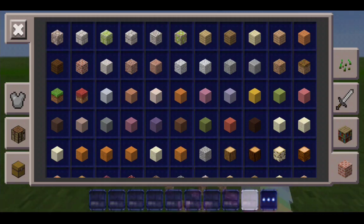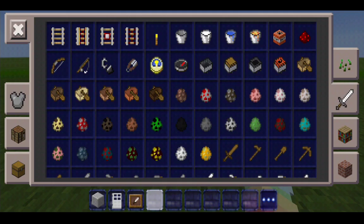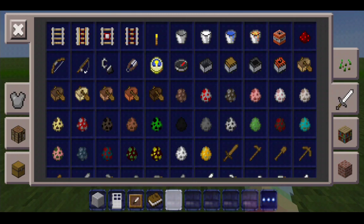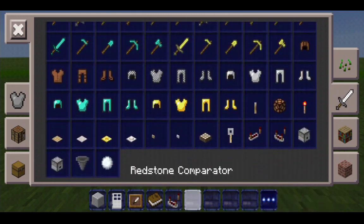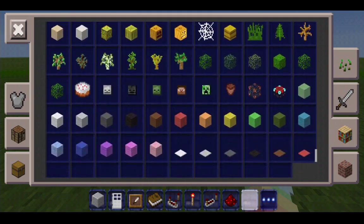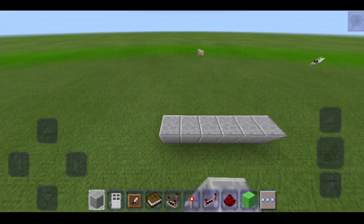So for the first hack, you're gonna need whatever block you like — I'm gonna grab some polished stone. You'll also need an iron door, an item frame, whatever item you want, a redstone comparator, a redstone torch, a redstone repeater, some redstone dust, and whatever block you want.